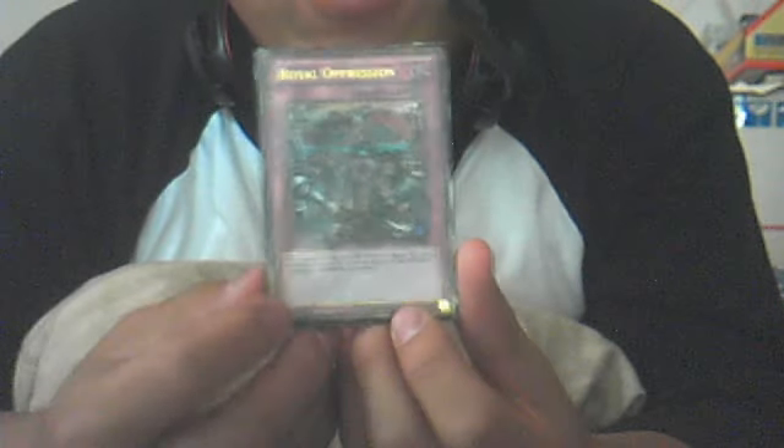Last but not least — Royal Prison. Royal Prison is so broken. It stops Plant plays, it stops Crash from coming back from the graveyard, it kills Wind-Ups, and it hurts Inzektors — because of Inzektor Giga-Mantis and Giga-Weevil, which both have the ability of special summoning an Inzektor from the graveyard when they're destroyed. It also stops Monarchs because Treeborn Frog can't come back, and you basically run out of tribute fodder if you kill their monarch.